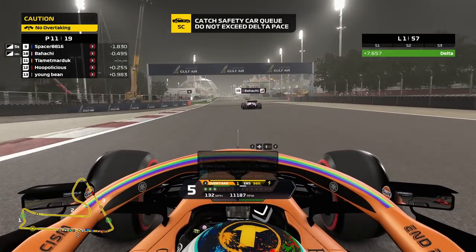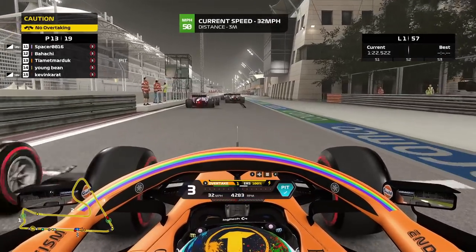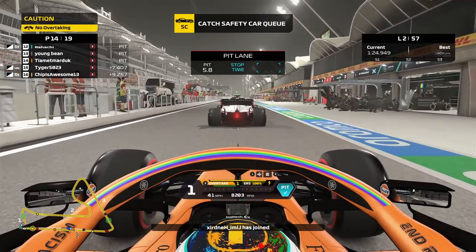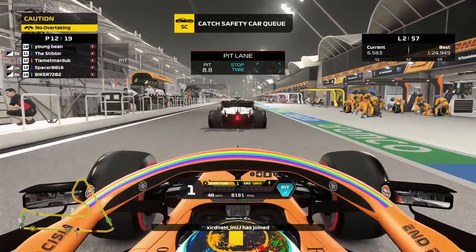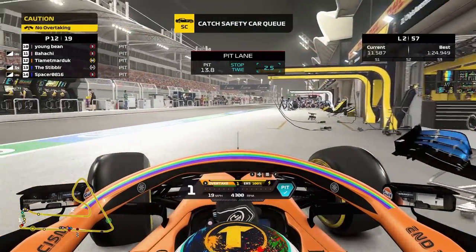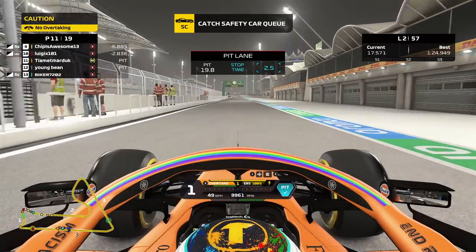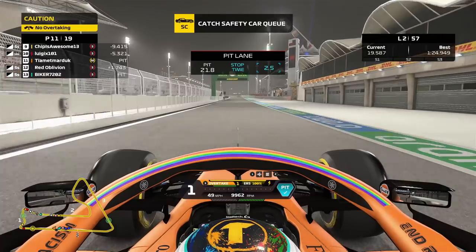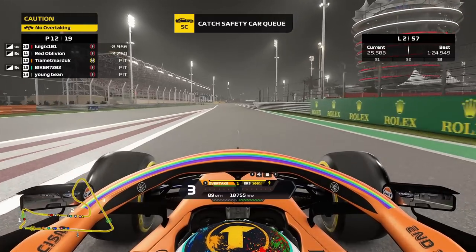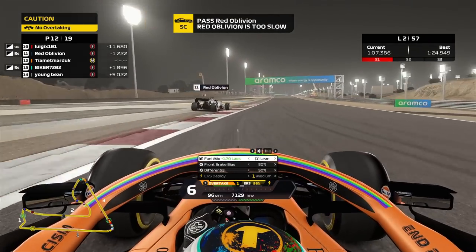Safety car has been deployed. I'm going to come in and put the medium compound tires on — it's a good chance to knock off a pit stop. The Haas has jumped me on the way into the pit lane and I think they're going to get away with that. That's Young Bean in the Haas — that's low-key amazing. I was playing it very safe into the pit lane, and safety car rules don't apply when you commit to the pit lane, so I think that's a legal move. But we jumped him anyway in the pit stop, so that was all for nothing I suppose.